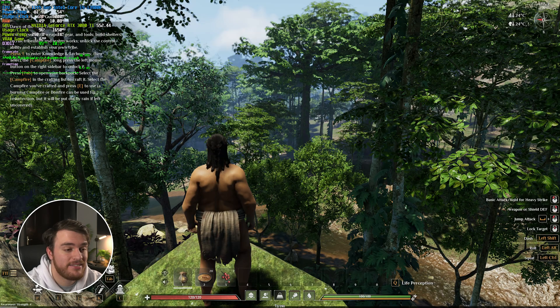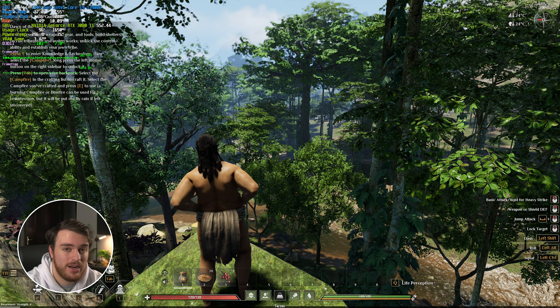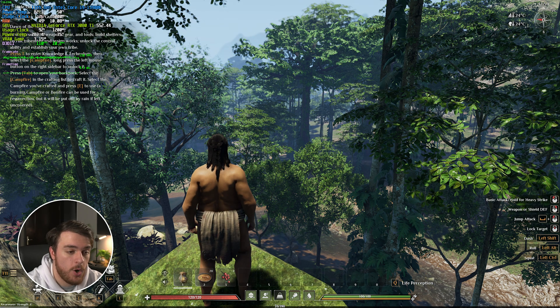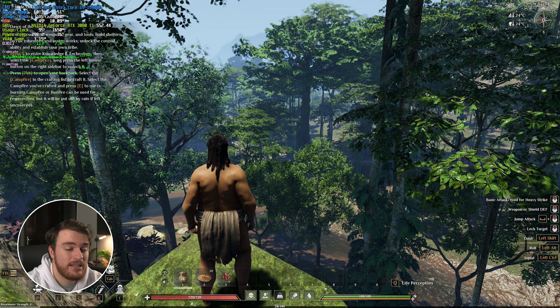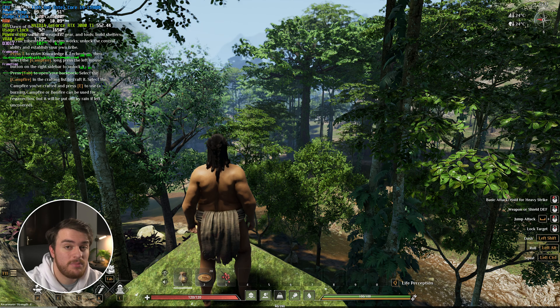Shadows should have the biggest impact on performance. For the most part, between very high we're sitting at 101, down to high, medium, low, and off completely — which just doesn't really look good at all. We seem to gain maybe 20-30 frames, and if we leave it on low, which is as low as I would go, we move up to around 115-ish, so there's only really 10-15 frames difference. Personally most of the shadows seem to be present when the game is set to high and we gain around 3-4 FPS, so this is where I'll be leaving it, but medium or even low is still a really good choice.